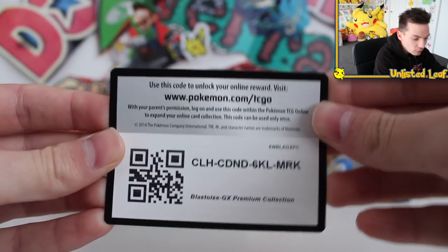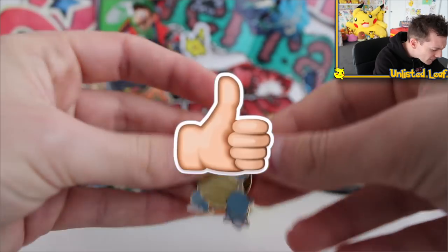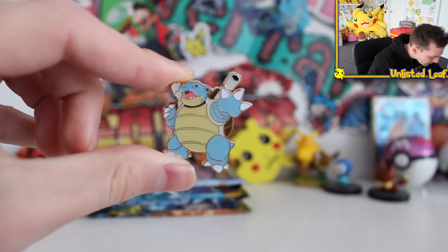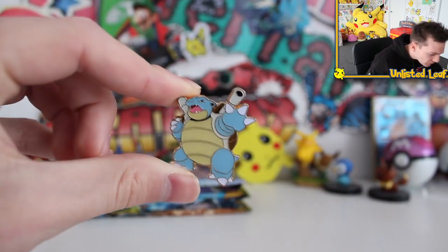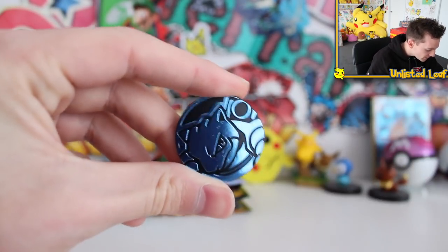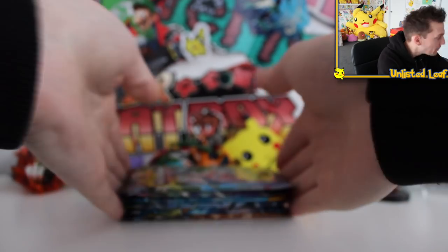We've also got the code card right here — on the house, as long as you like the video I'll keep giving you guys the codes. Then we've got this almost retro-looking light blue Blastoise pin. My mum collects all the pins — she makes a giant Christmas stocking, and at the end of the year I've got all my Pokemon pins on there. Really cool. Then we've also got a Blastoise coin. I've got so many coins now, it's insane. Let's start cracking into these boosters and show the people: is it worth getting one of these premium collections?